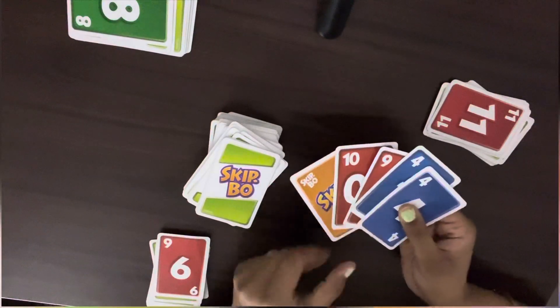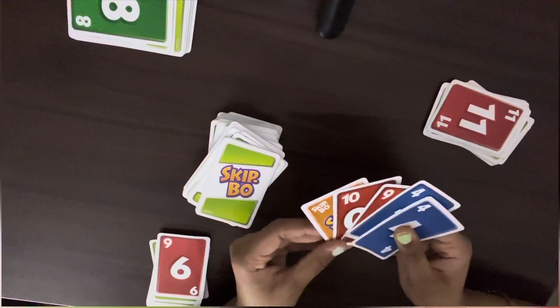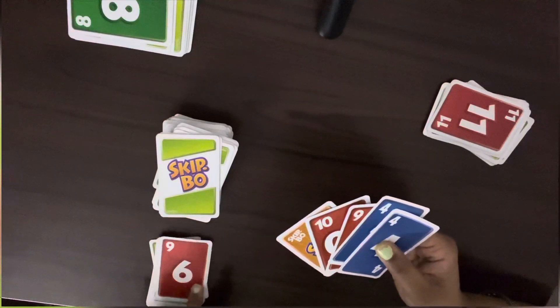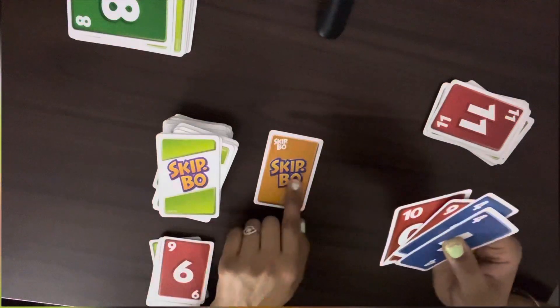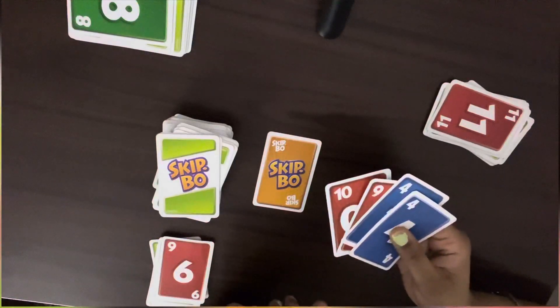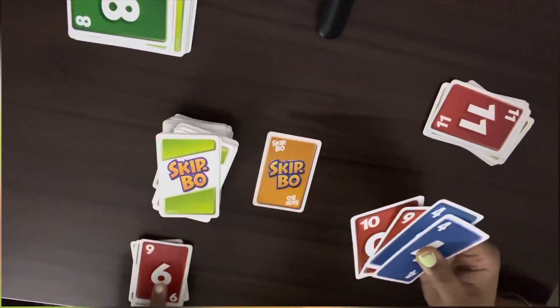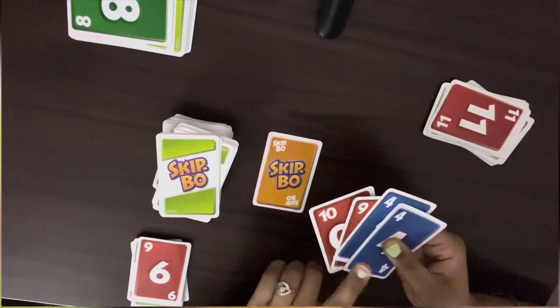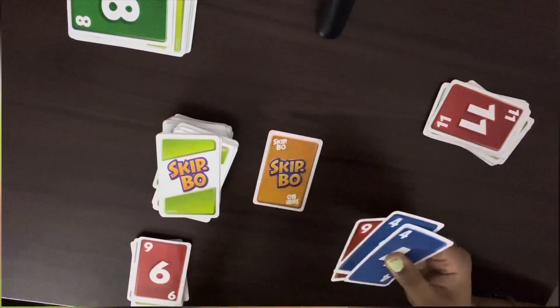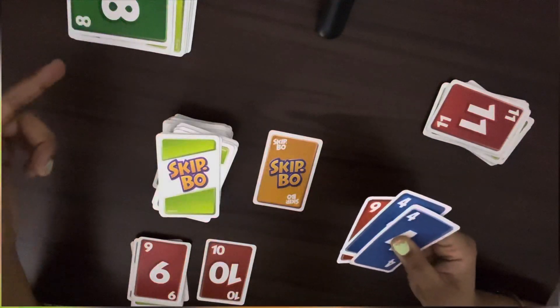Now we can start. This card is Skip-Bo — this is our wild card, and you can use it anywhere. Our pile which starts will begin at 1. So now you can see this player can play a 1. It has 1 done. Now you can see the next counting goes 2 or 3. The main motive is that we have to complete our pile.